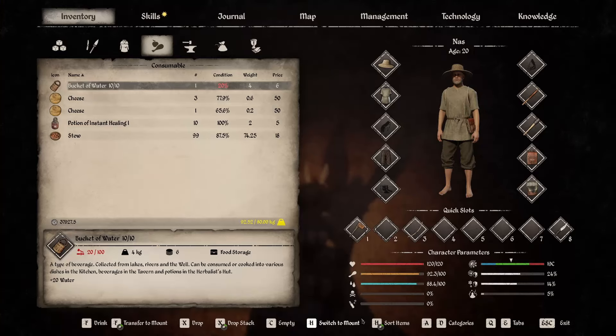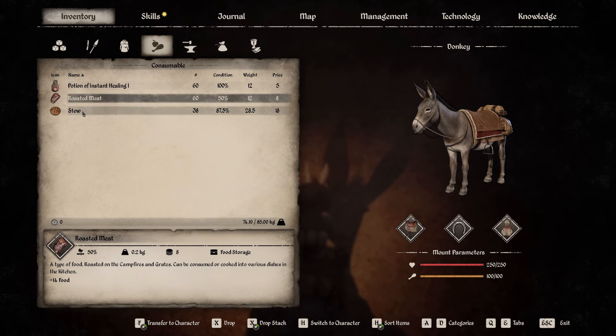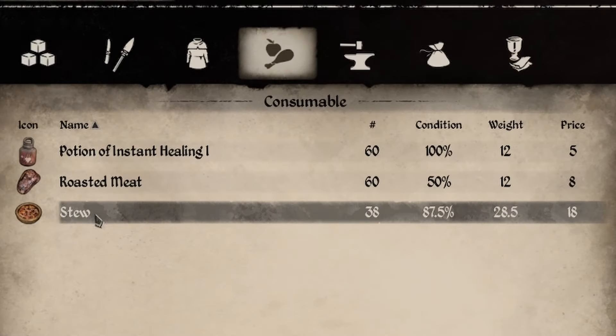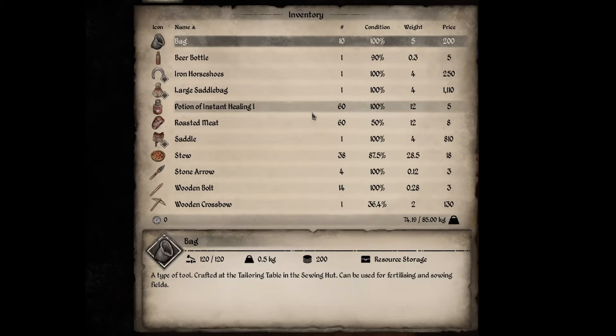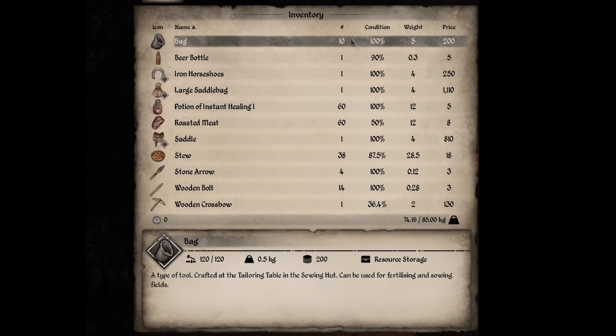Let me show you what I've got on her — switch to mount, there we go. Well, I thought I had a bunch of stuff on her. Apparently just a bunch of roasted meat. Oh wait, no, there we go — I was in the wrong column. The weight wasn't adding up. Let's get on the right column. As you can see, we've got a bunch of bags and beer.